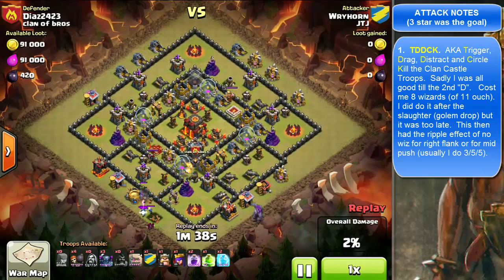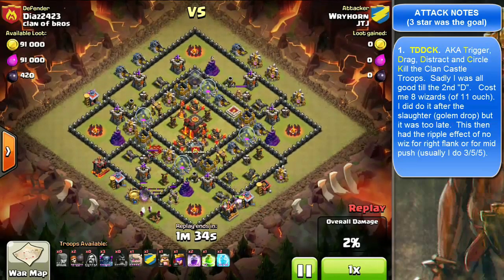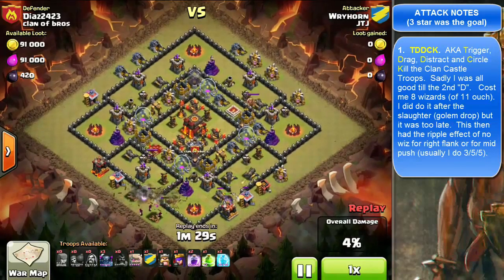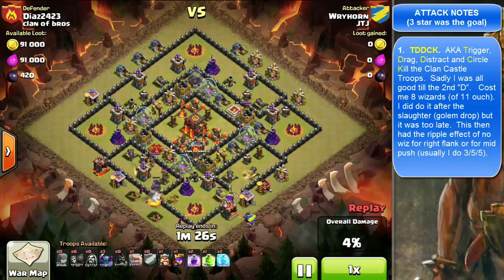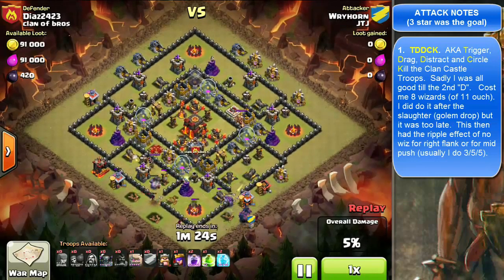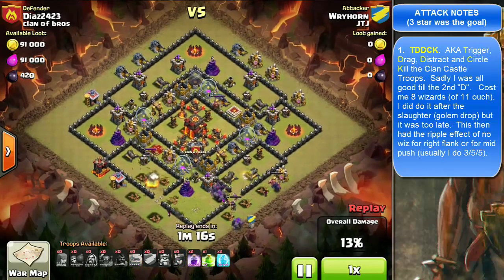But they follow the golem in. They do end up killing, because I did the right thing — I actually distracted with the golem, you big idiot. But anyway, if I would have done that at the beginning, right as soon as I dragged him out, then dropped the golem at the attack point, had him drag over there, and followed that with wizards, I probably wouldn't have lost any wizards — none. I would have rolled this base. Well, I don't know about that, but I would have done a little better.